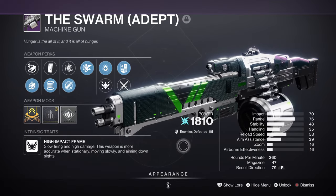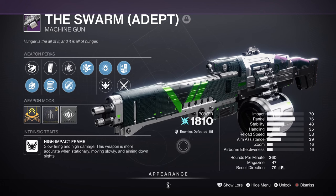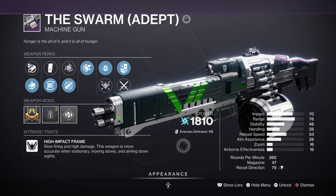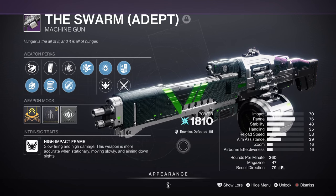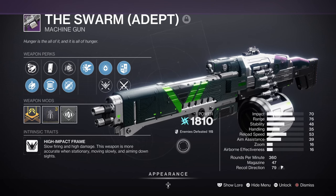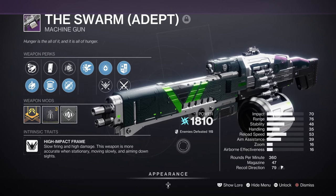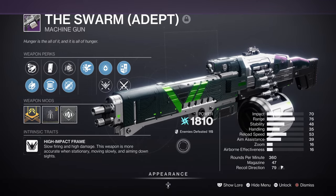For heavy, we are running the Swarm Machine Gun Adept with Dynamic Sway Reduction and Vorpal. It's suitable for majors, ultras, mini-bosses, and bosses overall. The weapon can be easily used to cover multiple angles and situations where you can't use your other weapons. I would avoid using an Arc rocket launcher here because of the potential chance of using it in close quarters, but it is down to you — you can increase your overall damage against mini-bosses and bosses if you do use a rocket launcher. For those that can't get the Adept, the standard version is also fine and easily farmable.